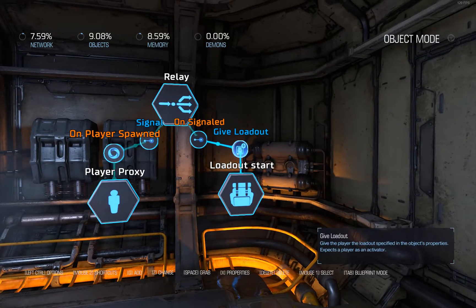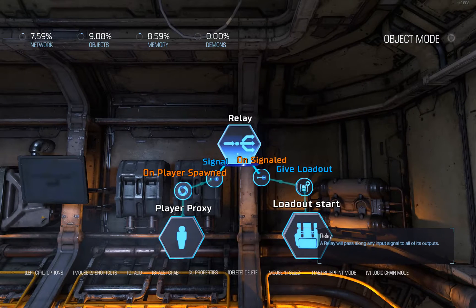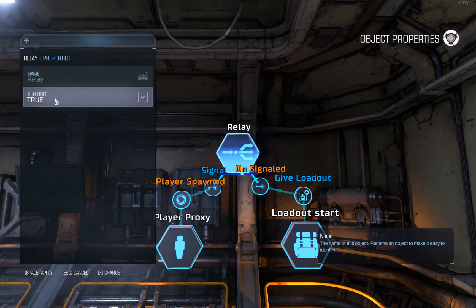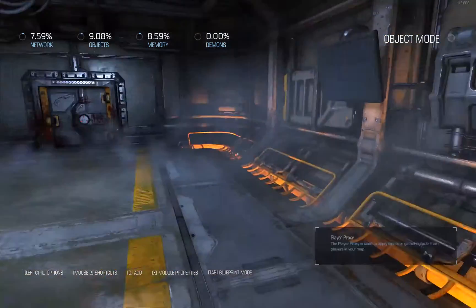On player spawn I give the player a loadout. This relay here is normally used to send signals to multiple objects at the same time, but the only reason it's here is because it has a 'run once' property, which I've set to true. This means the loadout is only given when the player spawns for the first time — at player start — because when the player respawns at a checkpoint, you want the player to keep the weapons they picked up.